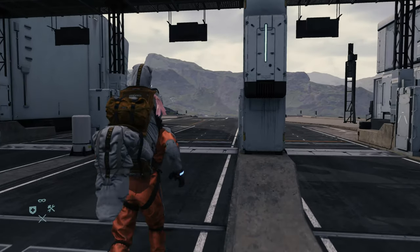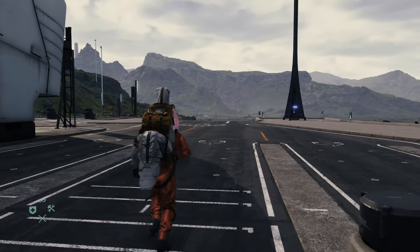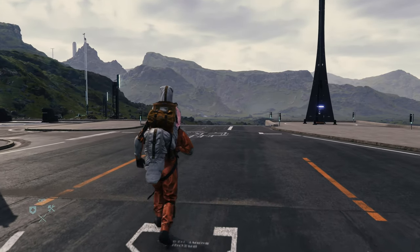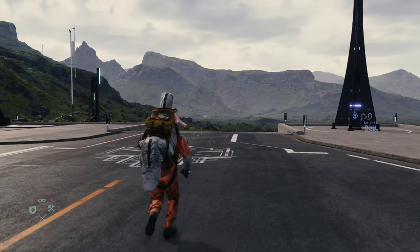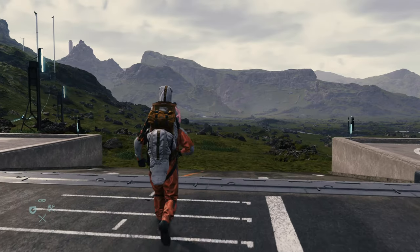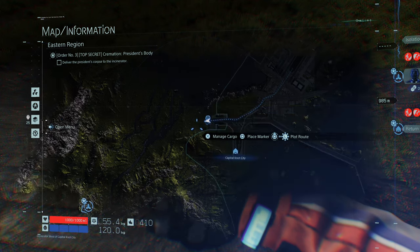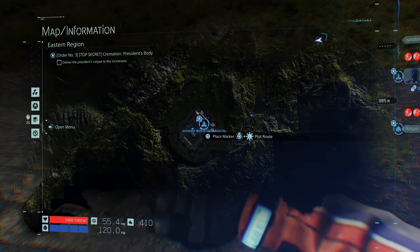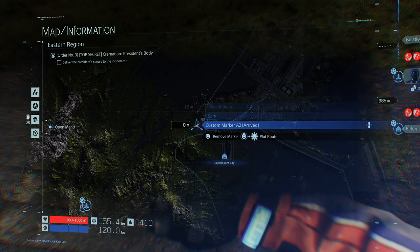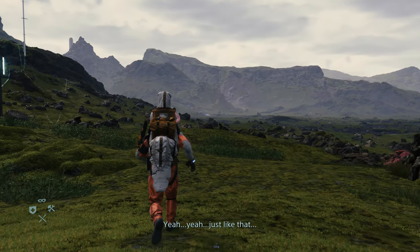I don't recommend sprinting with a body on your back, because the weight is rather unwieldy. In the first mission when you were picking up all the lost cargo, you saw that I was starting to lose balance, and you constantly have to press L2 and R2 to rock back and forth and adjust your weight. You're going to be doing that a lot with a body on your back.